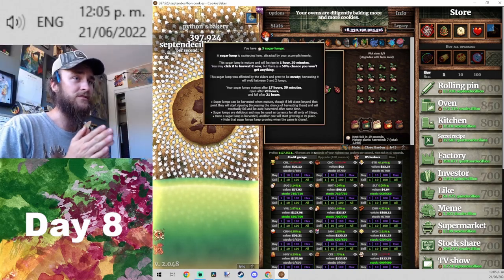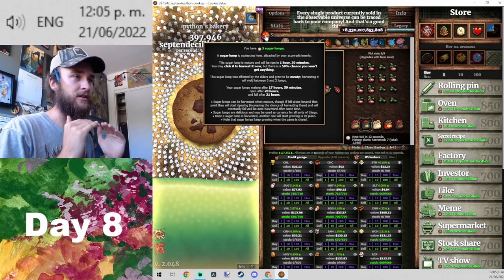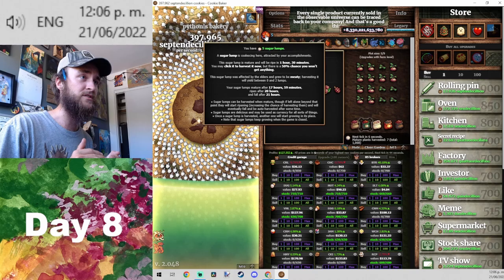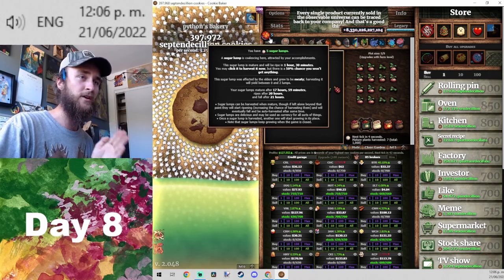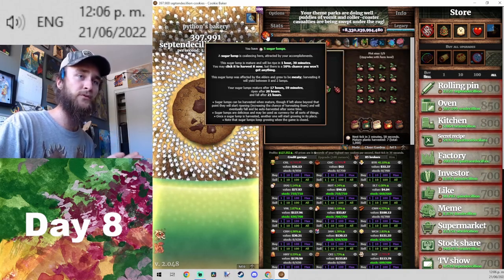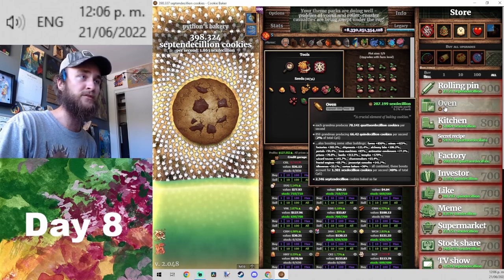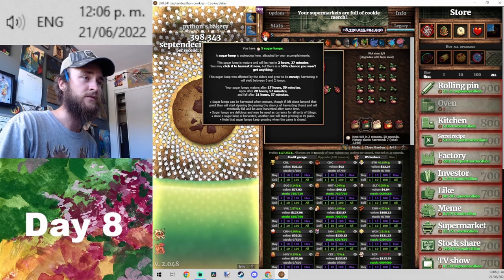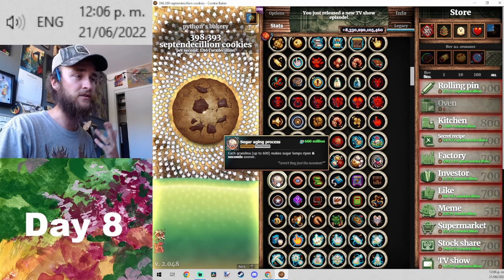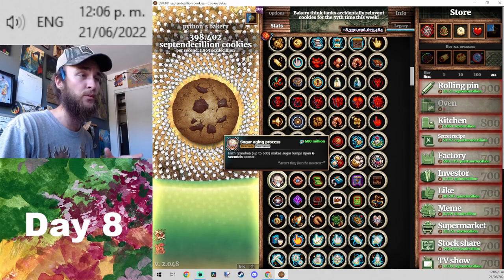We'll start with sugar lumps because I think those are going to be our best bet for doing this effortlessly. They mature after about 18 hours, ripen at 20, and fall after 21. One key fact: the time for sugar lump growth depends on our grandmas. If I sell off all our grandmas right now, these times all go up by one hour. One of our heavenly upgrades lets our grandmas determine the growth rate of our sugar lumps, and that's going to turn out to be super important for our strategy.